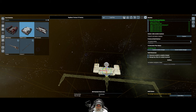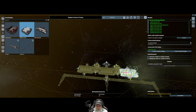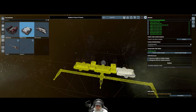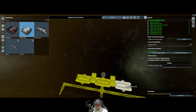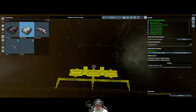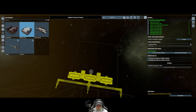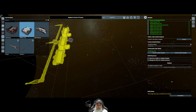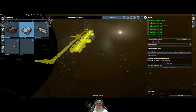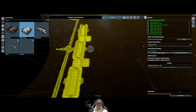Now we're going to copy the medium dock and put another medium on each side, because medium ships are probably going to be our biggest customers. That gives us 24 plus 12, so basically 36 medium slots for ships to dock here, which I'm guessing is going to be plenty.